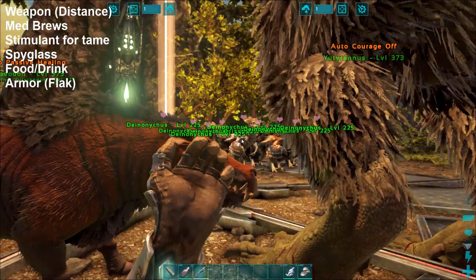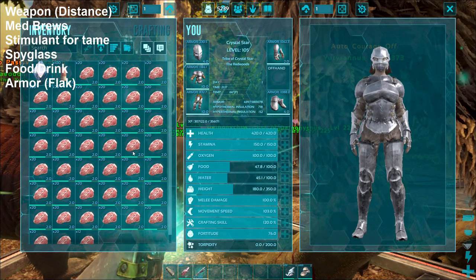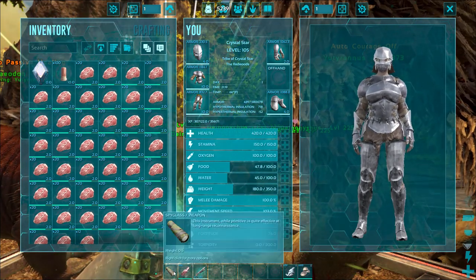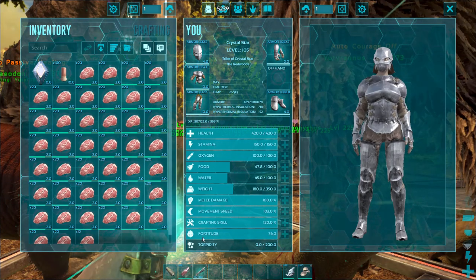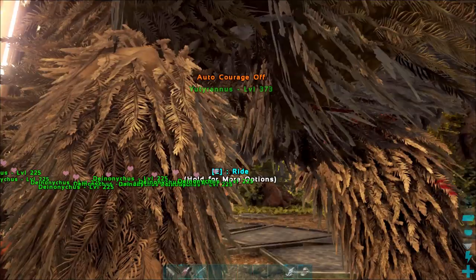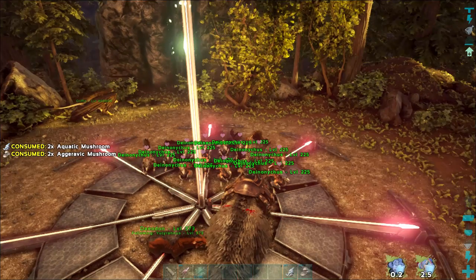This is the easiest way in my opinion to do the boss fight. You're also going to need a bunch of raw meat, some sort of weapon to take the manticore out of the sky, med brews, armor obviously all over yourself, a spyglass, and then some food just in case you need it because it's always good to have.